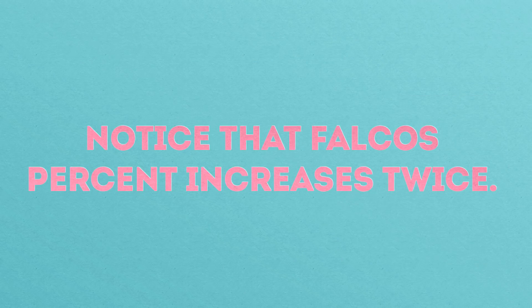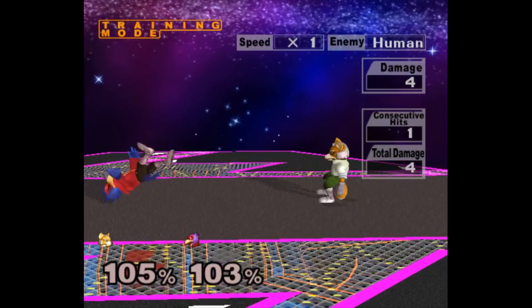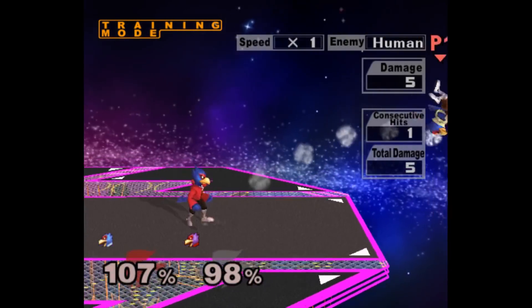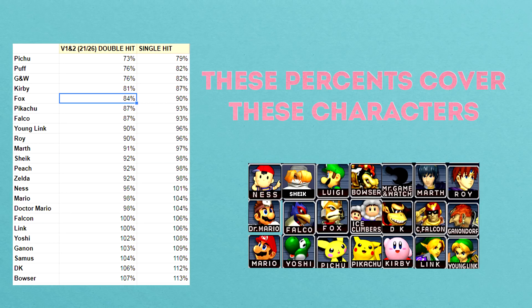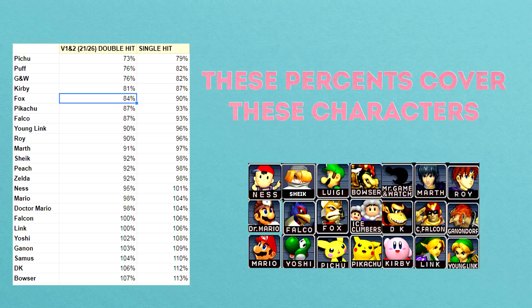The final thing I wanted to cover: while testing getup attacks, I noticed that sometimes you get hit by one attack and sometimes you get hit twice, depending on position and character. I worked around this by assuming you're always going to get hit twice in the spreadsheet — that's why there's a double-hit and single-hit column. For example, as a Fox player, you're guaranteed to CC both hits until 84%, but if you only get hit by one hit, you can CC it until 90%. So 84% is the good catch-all number that covers 21 characters, but you can sometimes push past that because you're only getting hit by one hit.